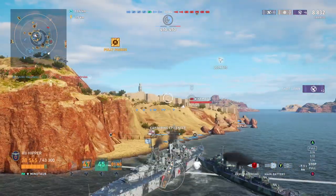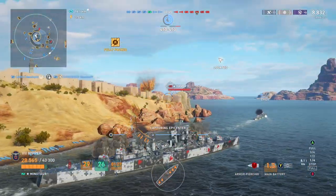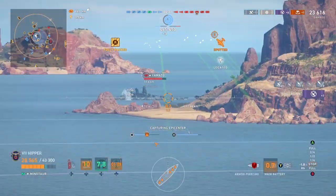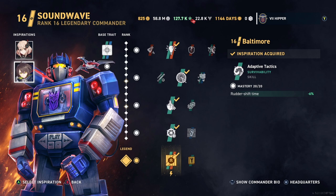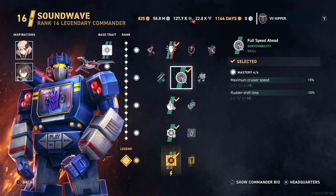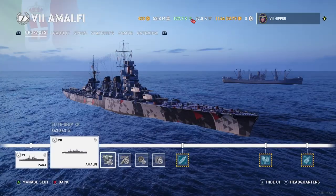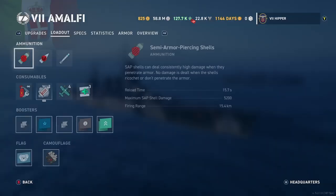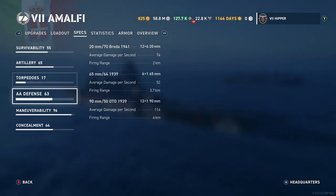Agile cruisers have nothing to do with kiting. An agile cruiser is a very aggressive cruiser that trades firepower, range, and concealment for all-out agility and consumables — hence the name agile cruiser. It doesn't really refer to the rudder; it actually refers to the usability and utility of the ship in battle. This is how you set up an agile cruiser: an agile primary commander plus agile inspirations and double rudder.